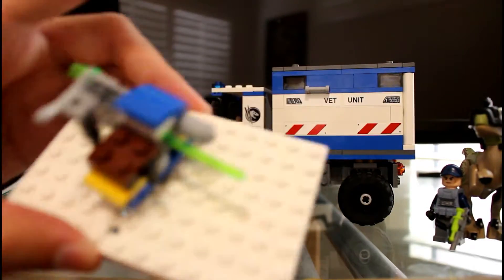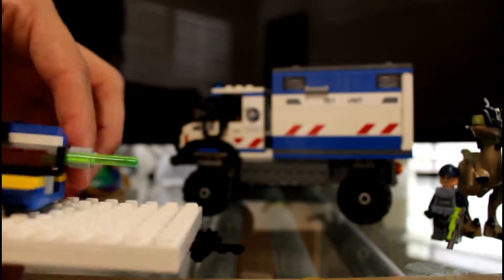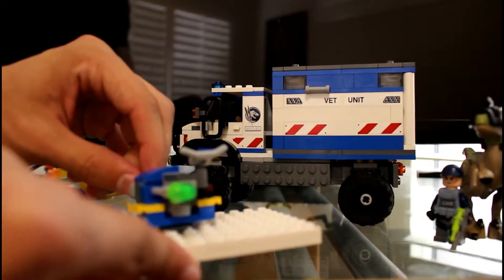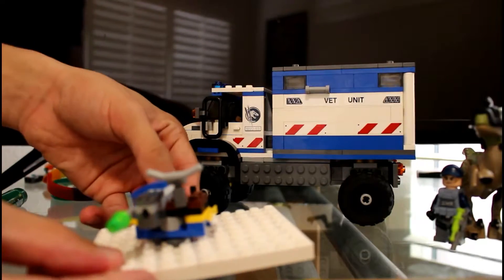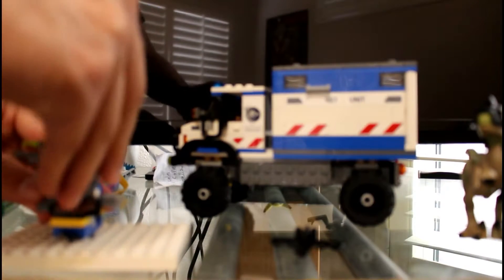This is the roof piece. It has a seat up top and a flip-fire missile, so you can stick your ACU unit up here.